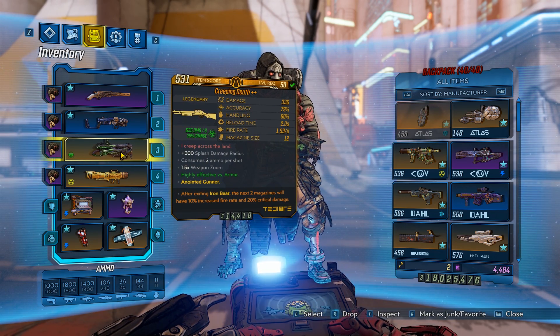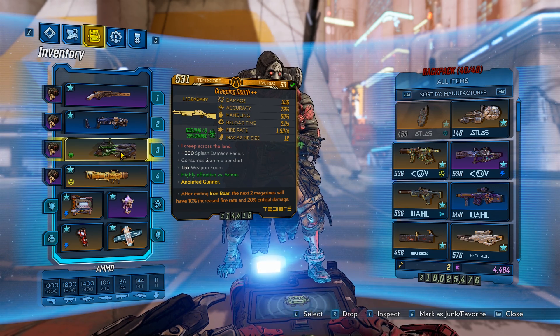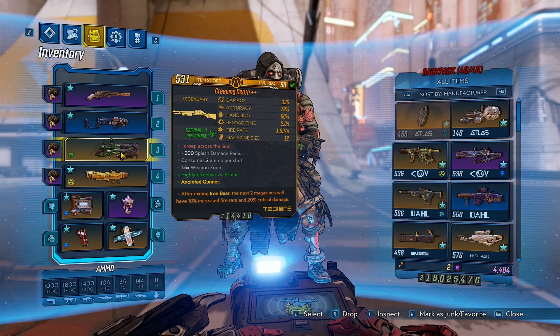If you haven't heard, Gearbox is doing a boss event from October 1st to October 8th, 2019. During this event, they have added items to different loot pools, and it's our job to go out and find them. They added the Creeping Death to Aurelia's loot pool for this event. After this event's over on the 8th, I'm not sure where this item's going to appear.